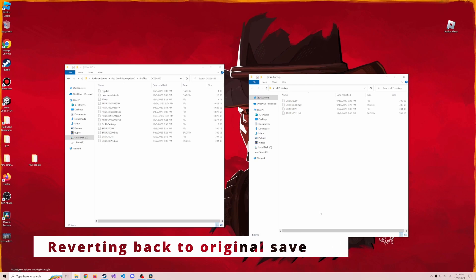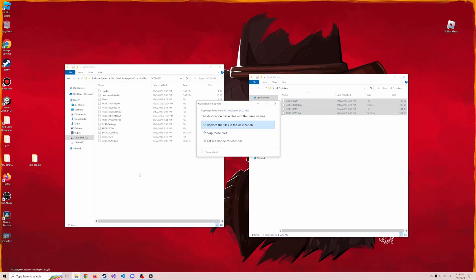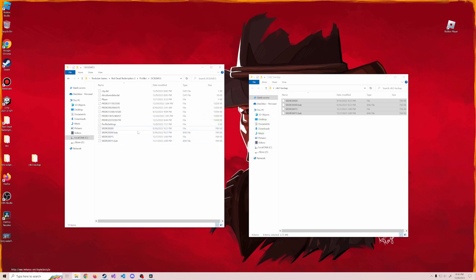Now that we've made some changes — swapped some weapons out and things like that — let's go back to the backup directory I created. I'm going to select all of these SRDR files, drag them over, and say copy. It's going to say 'replace these files in the destination', and you'll see that these are changed back. We'll hop back in the game and confirm it reverted all the weapons.